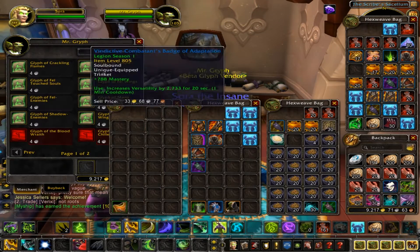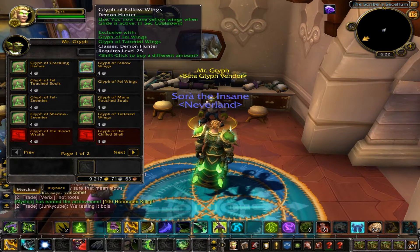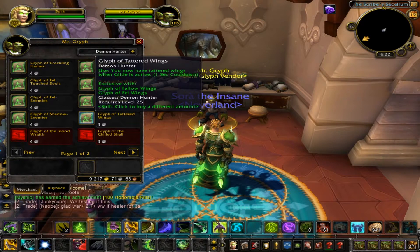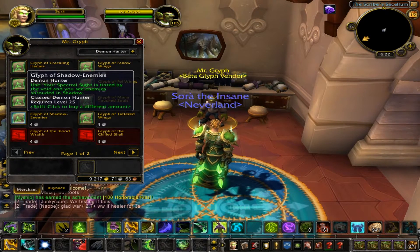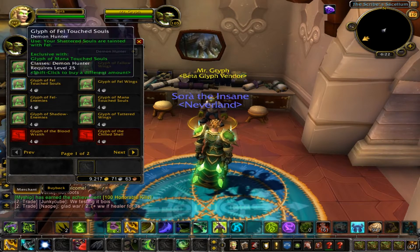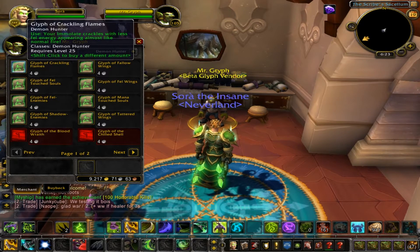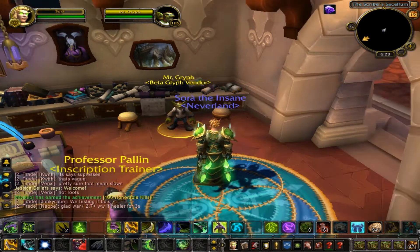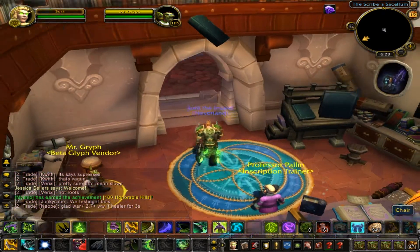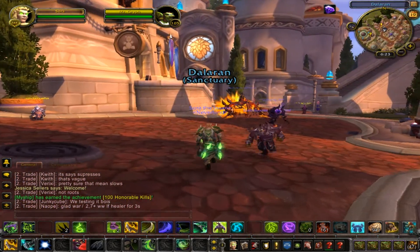First thing I wanted to show you guys is the glyph bender, if you're interested in seeing the glyphs. Here's the yellow wings, the fel wings, the tattered wings. You can change your spectral sight and alter it with fel or shadow. You can also change the shattered souls with fel or mana, and you can also change your immolates. I just wanted to show those glyphs — I know there were some for Havoc as well, but I wanted to show all the glyphs for anybody interested.